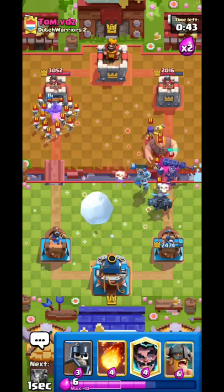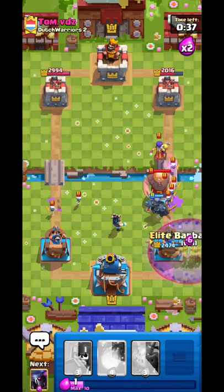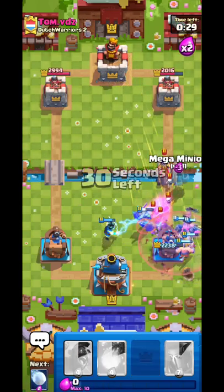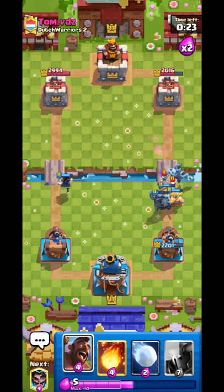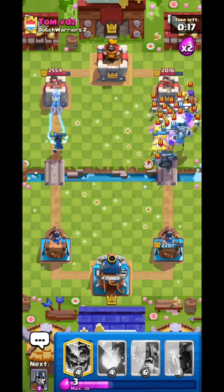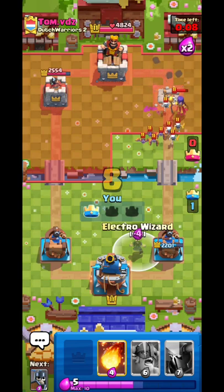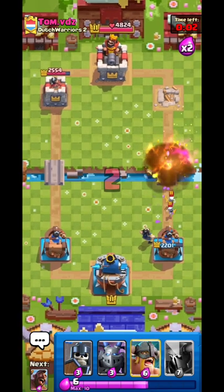Snowball the Witch — omg, we got so lucky because the Skeleton King's ability did not activate. If that had activated right there I would have been dead. Now I'm going Hawk Rider then predicting some Skarmy — let's go, that is huge! The Hawk Rider is one thing, but the E-Barbs are a whole different level — we've already won this!